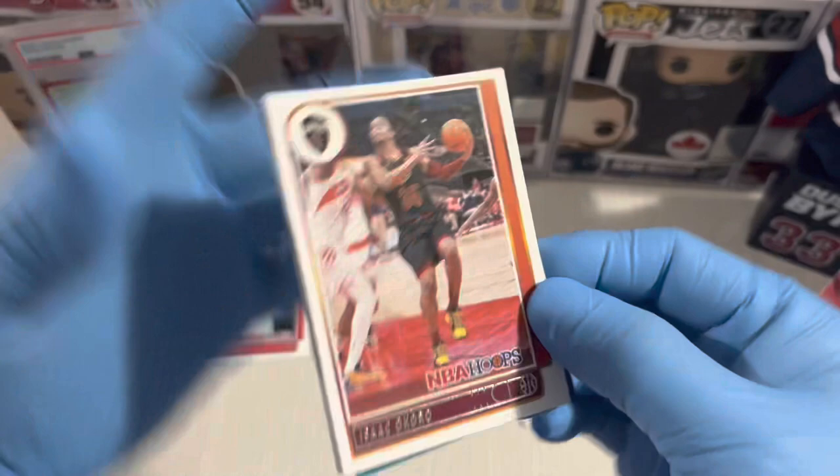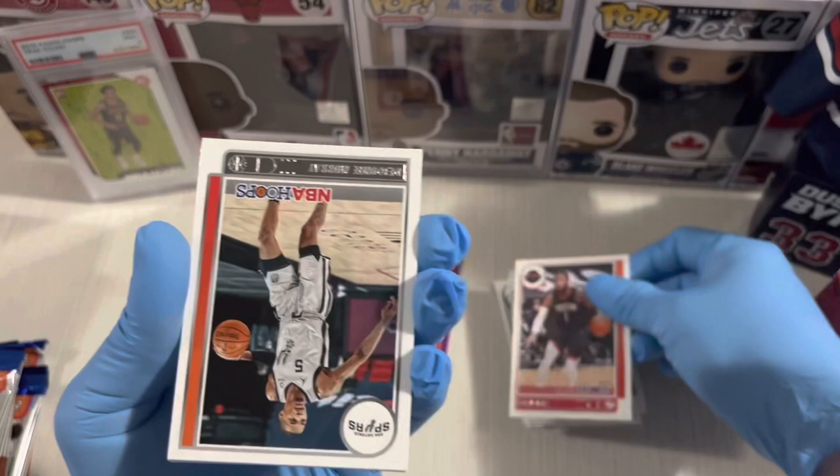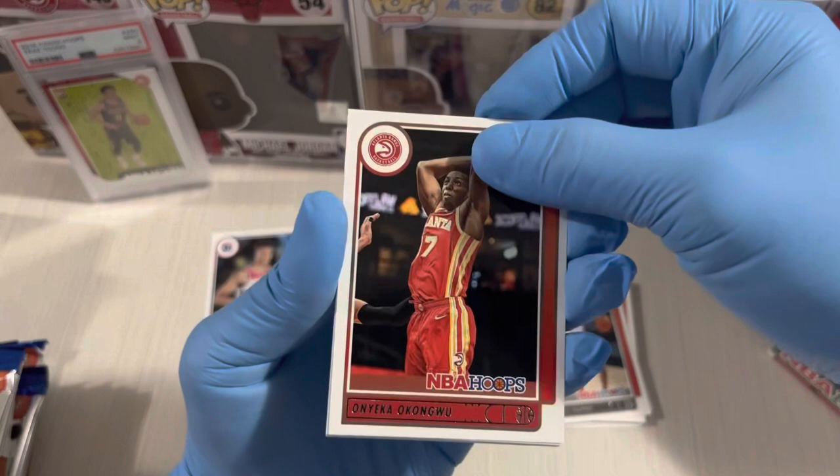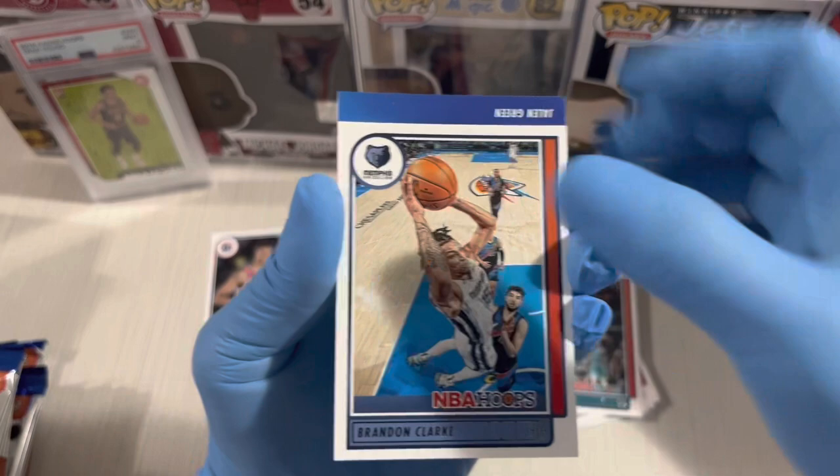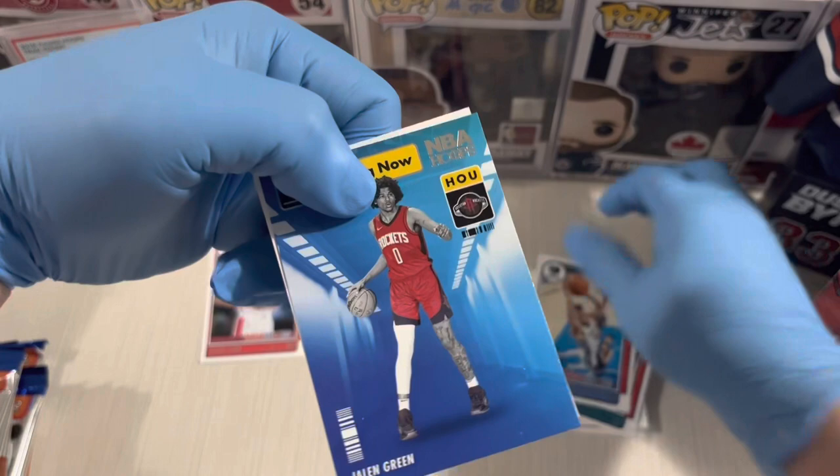Second pack — Isaac Okor, John Wall, the John Timori, Okunwo, Terry Rozier, Brandon Clark. Memphis is a good player — and Jalen Green!